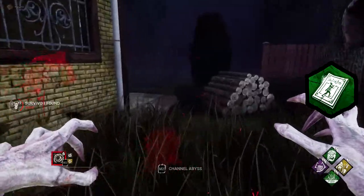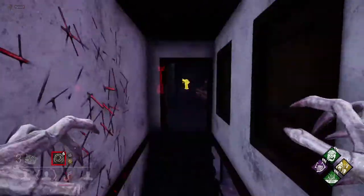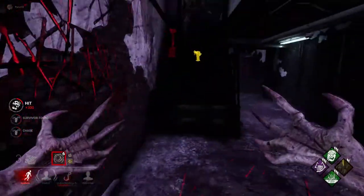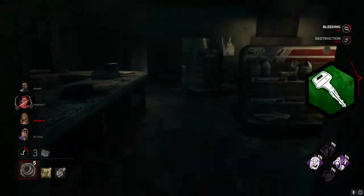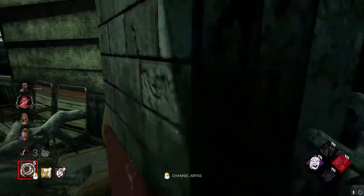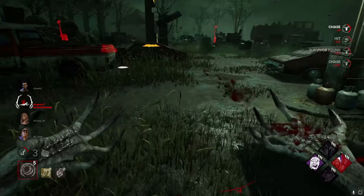The third one is Badham Preschool, a very nasty loop. I see a vault through the window, and I think he's probably camping under the pallet, so I wait a little bit — I can see him — and I go down and pre-slap him in case he was under the pallet. Not much you can do there. The fourth one is on Gas Haven with Jane, and I wait a bit. I don't have vision, but I can still predict where she's going to be based on her movements.